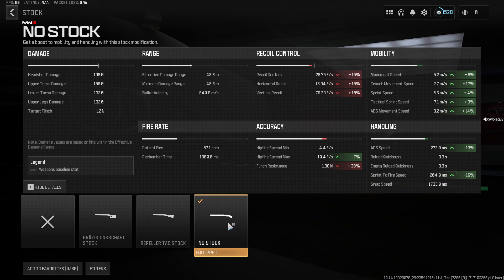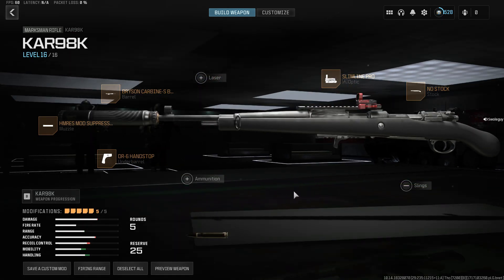With this build: 273 millisecond aim-down-sights and 204 milliseconds sprint-to-fire speed — very fast handling, basically assault rifle level for a one-shot kill weapon. It does have trade-offs, and I still feel more comfortable with an assault rifle, but I found quite a bit of success with it. I got my first DNA bomb with it and done pretty well overall, so it's very good even for a non-sniper like me. Fun to use — definitely check it out. Thanks for watching, I'll see you guys in the next one.